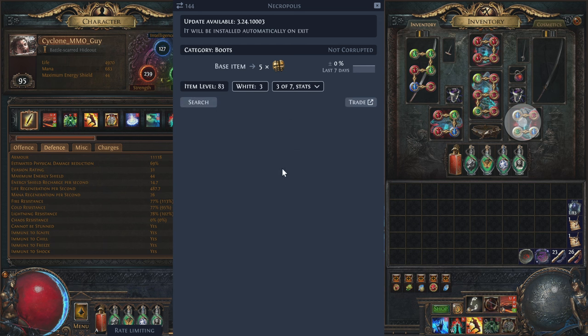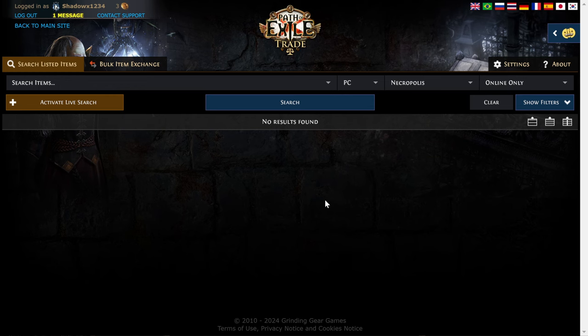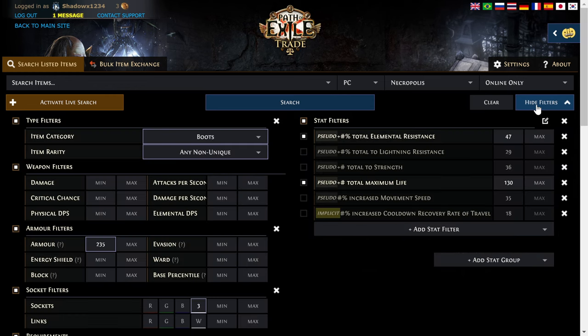More than likely, if I search, because this is pretty specific — this is pretty expensive — I'm going to say trade and let's go take a look. It found nothing, but if we make it less strict... oh, I got to do a thing — another trade for 80 chaos, nice. We're going to make it less strict, so we'll say let's just show me anything you've got with the current settings. The armor is probably a little bit high, so let's say we just get the armor down to like 111 and do the search again. Nothing. Let's take the elemental lightning off.